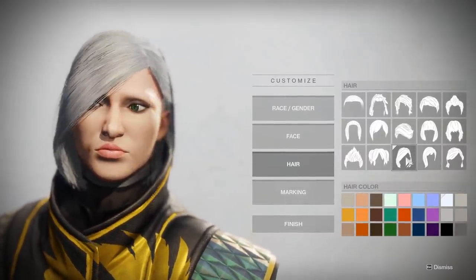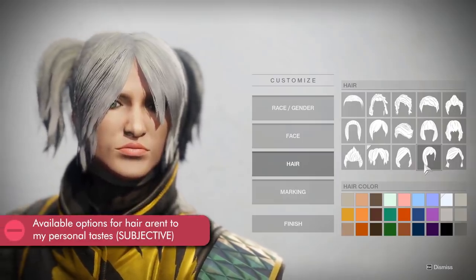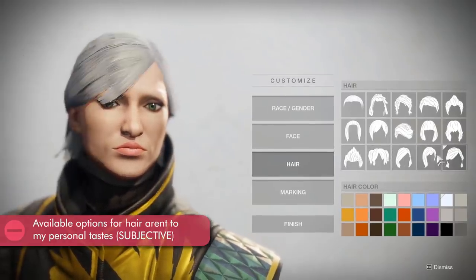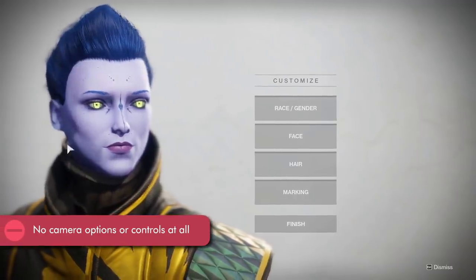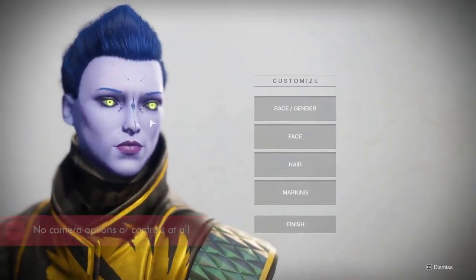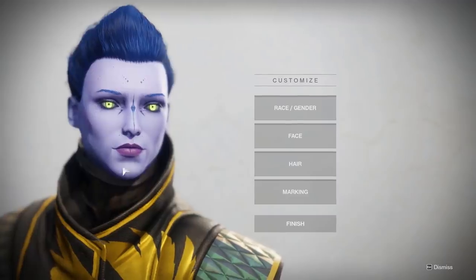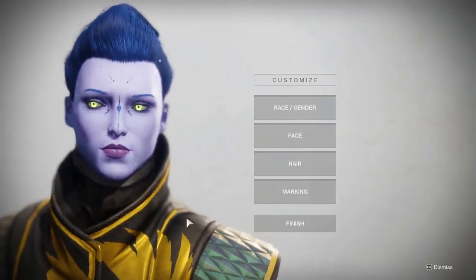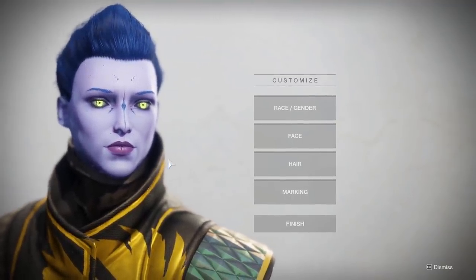There's a running joke that nobody in Destiny has good hair because there are so few hairstyles, and the designs of the hairstyles you're given — I'm not a big fan of personally. There are like two that I like for each race and even those I kind of just tolerate. Making matters worse, there are no camera options — not even limited ones. I can't zoom in or out, I can't rotate my character to see what their hair looks like from the back or their face from the side. I once realized hours into Destiny 1 that the back of my guardian looked really silly because of their hairstyle, but there was no way to change it.